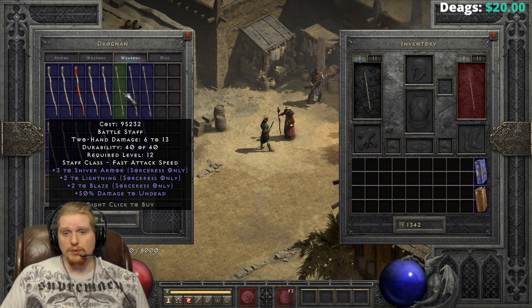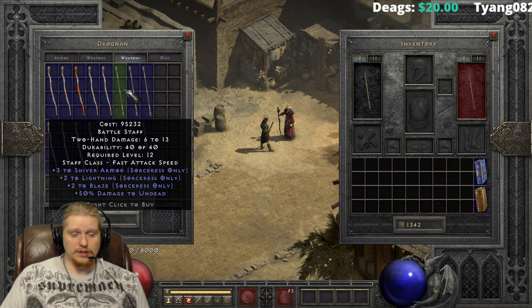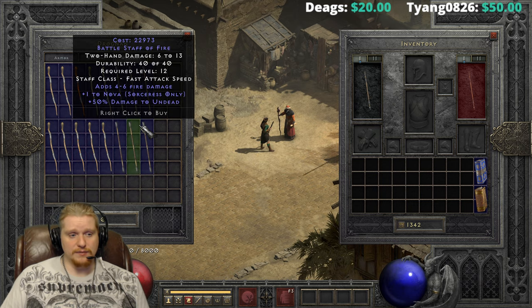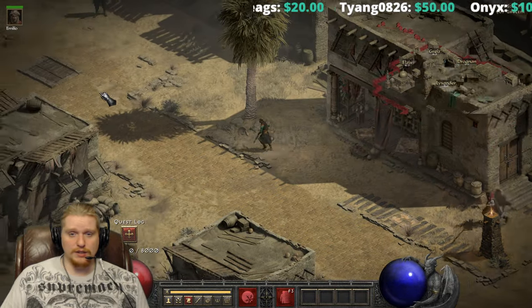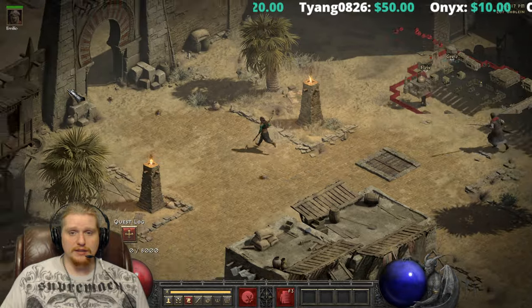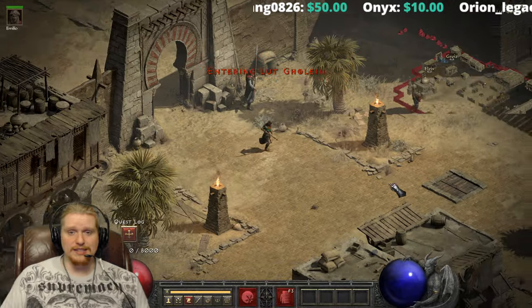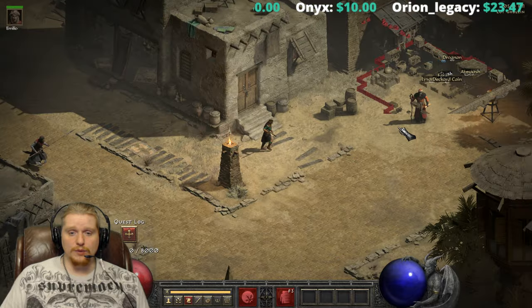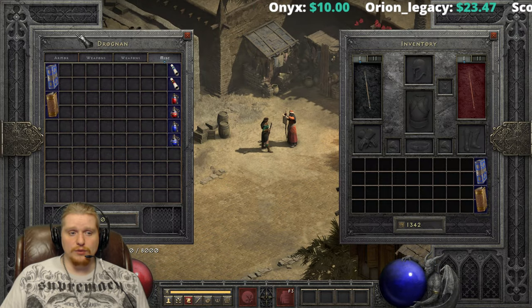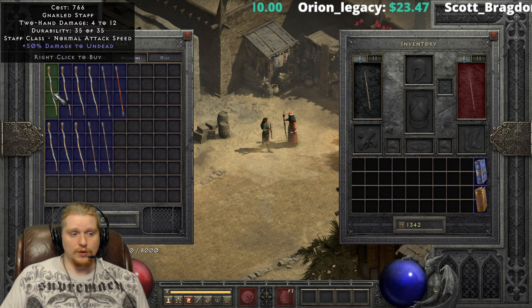This particular one has plus three shiver armor, plus two lightning, and plus two blaze — so it would become plus three shiver armor, plus two lightning, and plus five blaze because of the plus three fire skills. If you want to shop for these, I suggest looking for Drognan where the door is directly by him. What you do is, when no one else is in the game, you can leave town and then come right back in. As long as everyone has left town — which is why I suggest doing it solo — all of the shops in town will reset their items to a new set, and you can search again for bases.